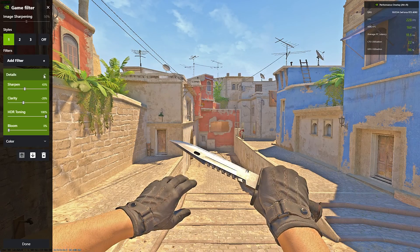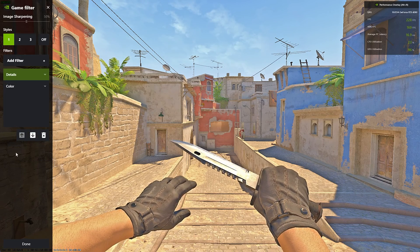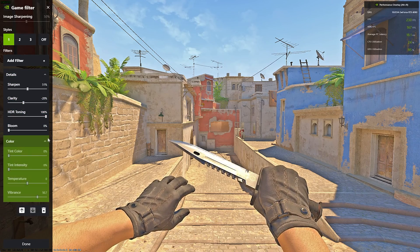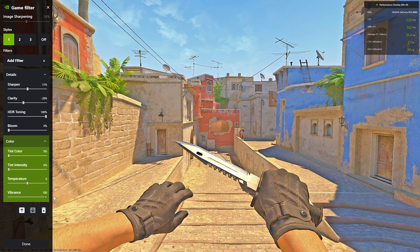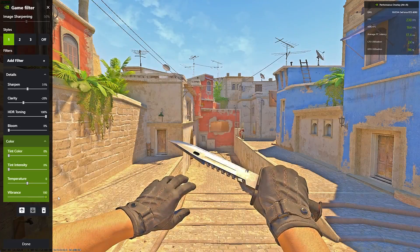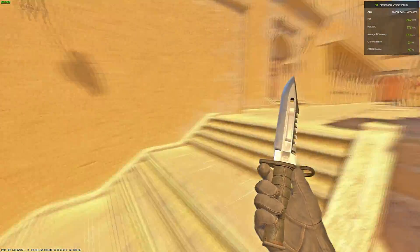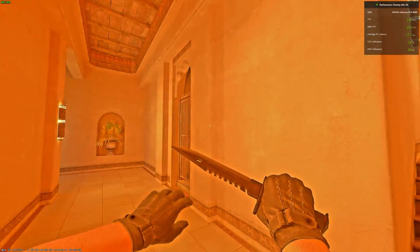So be wary of that. This is the setup I would recommend: we have two filters. You just want to click 'Add Filter' — it's Details and Color. Inside Details, these are my settings. Then you want to add Color, and I turn all these down and only adjust the vibrance depending on how vibrant you want your game. I already have vibrance set in my control panel, so I don't really need too much extra.